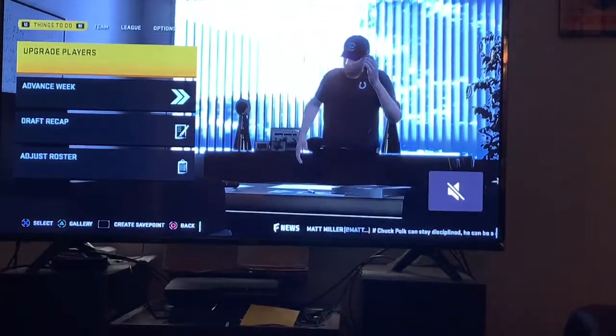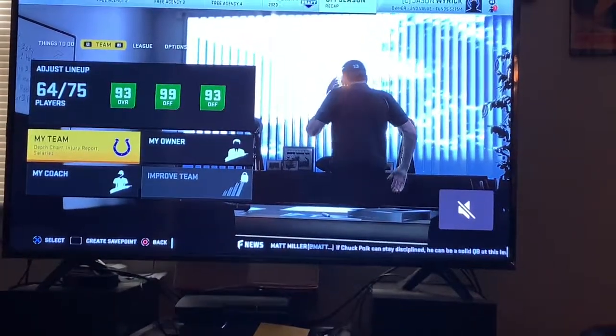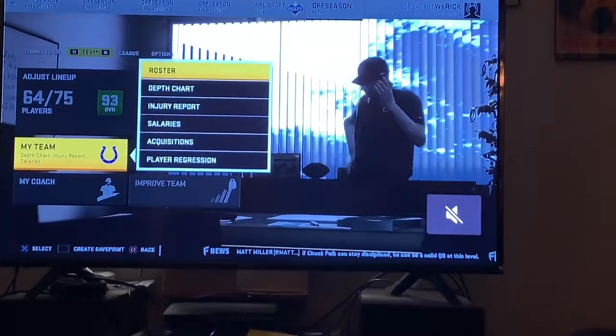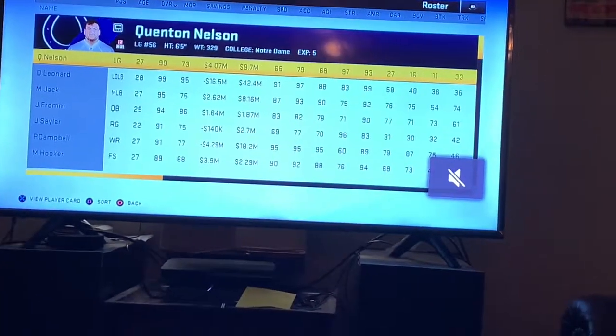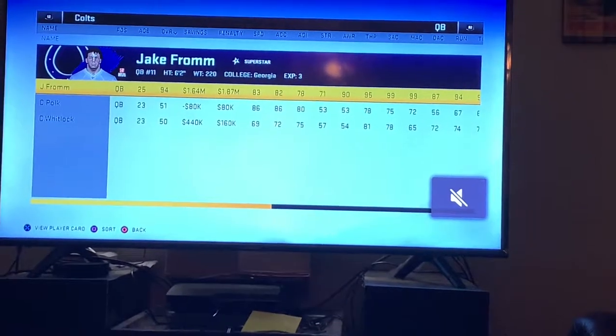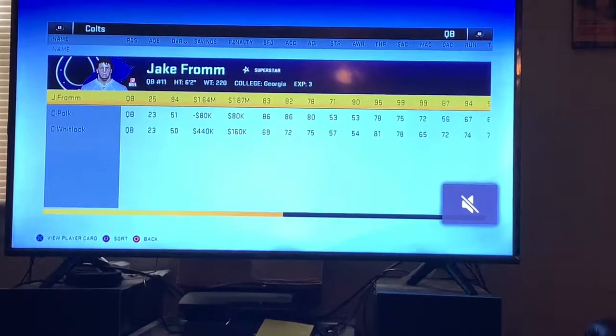So I've reloaded my game, and now what you want to do is go into your team and then go to the roster. This is going to be a very tedious process, but it will work. You want to go position by position, and only look at players that are generated by the CPU in draft classes.